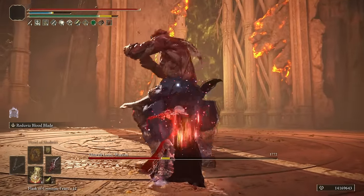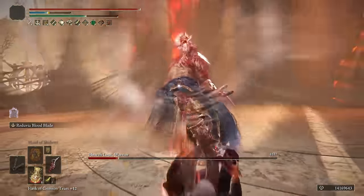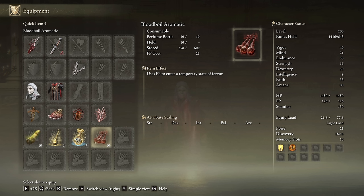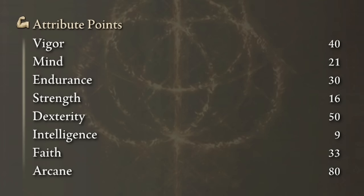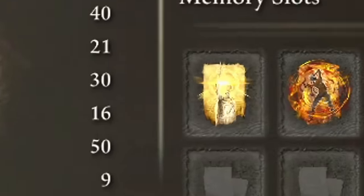The Greenburst Crystal Tear is a really good alternative for this one as well. With this weapon we deal physical damage only, so the best body buff will be Blood Boil Aromatic, but if you don't like crafting you can use Howl of Shabriri perfectly fine. This weapon consumes a lot of stamina so having some Pickled Turtle Necks is not a bad idea. The best stats are 40 on Vigor and Endurance, Dexterity to 60, Faith to 33 and Arcane to 80. Golden Vow and Howl of Shabriri are our main buffs.